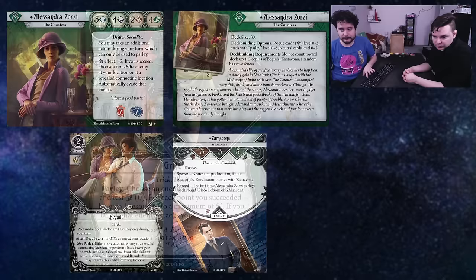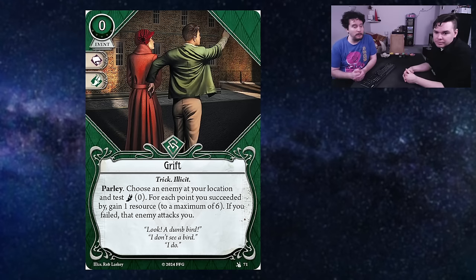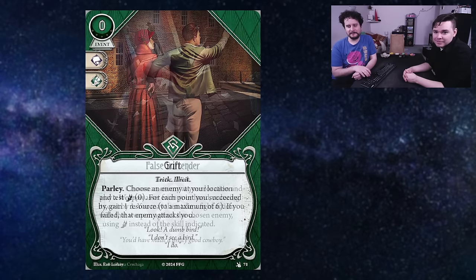Here's the first parlay card: Grift. It's a zero cost event — parlay, choose an enemy location and test foot zero. For each point you succeed by, gain one resource to a maximum of six. If you fail, that enemy attacks you. Incredible — that would go so well in a gambling deck. In my Skids deck I would kill for this card: big money now. Number two, it's a zero test, which is game-breaking — you can potentially do a lot of gross things with it. If you're playing without a taboo list, which we are for this run, I could definitely do gross things with this card in my deck. I also like that if you fail, the enemy attacks you — because you're grifting the fucker.